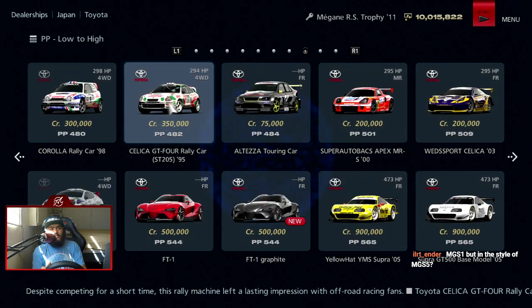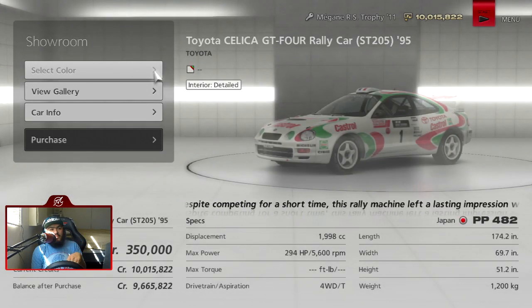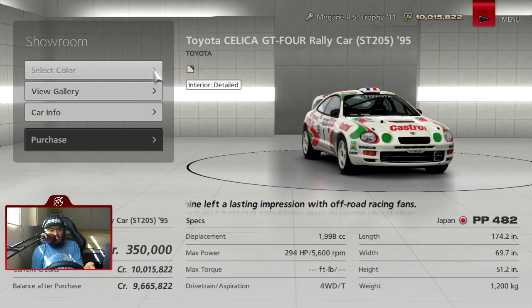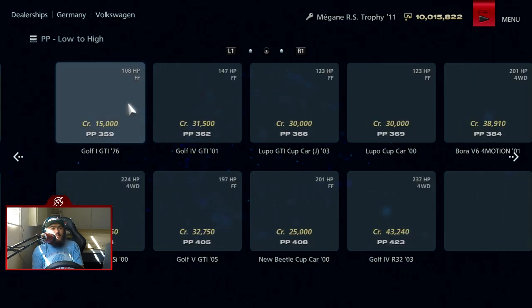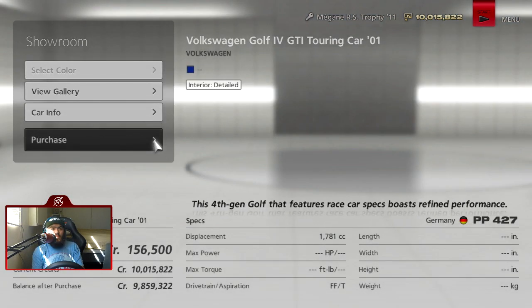Hear me out — don't give me shit yet. I'm gonna use this car, but not for this event. I'm gonna use it for the dirt trials, because dirt trials are the actual dirt tracks and I want to drive a rally car on dirt. Since we're racing on the road, I'm gonna choose the next best thing that will make you just as happy — we're going to Volkswagen.